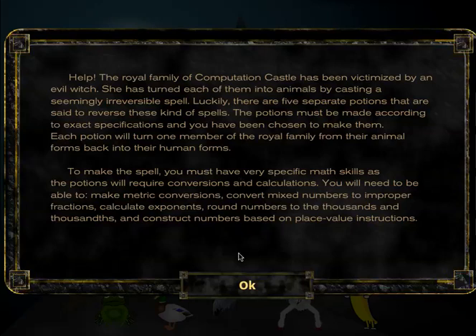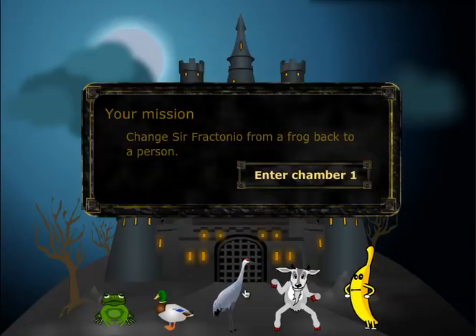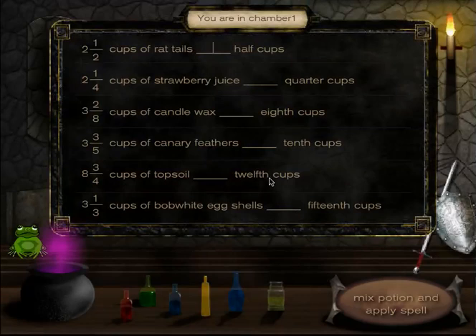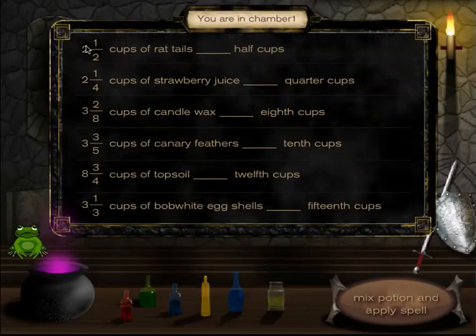Let's begin. Click OK. Your mission: change Sir Fractonio from a frog back to a person. So here's Sir Fractonio right here — poor guy is a frog — and we're going to use our math skills to make him Sir Fractonio again. Enter Chamber 1. You see here I'm going to have to change mixed numbers to improper fractions.